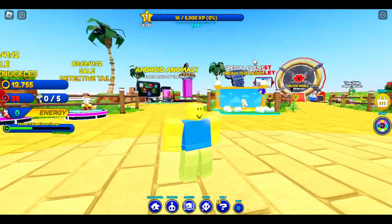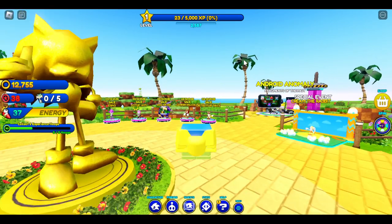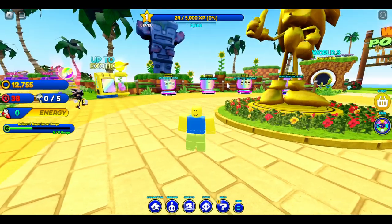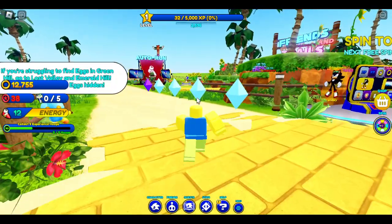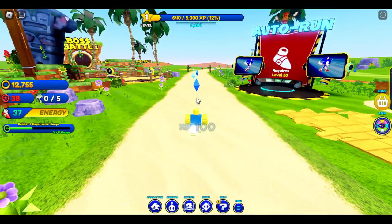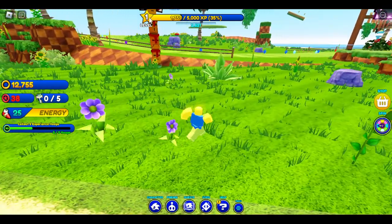So basically the first thing you want to do when you're in the game — step one, I will be teaching you the basics and fundamentals of Sonic Speed Simulator. When you join the game you have your character, and then you see these colorful objects right here. They are called chaos orbs. Chaos orbs give you XP, which helps you level up. Every time you collect one you get a certain amount of XP.